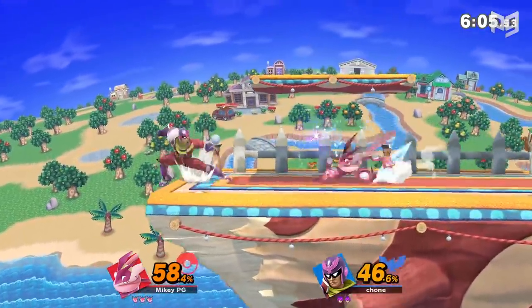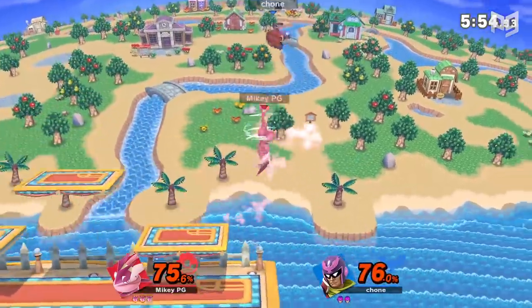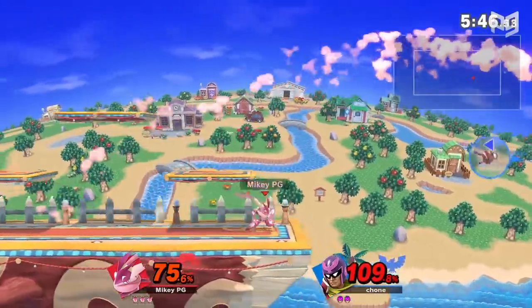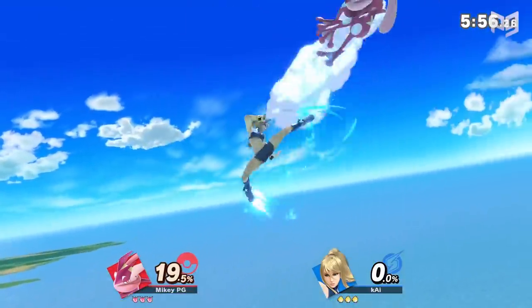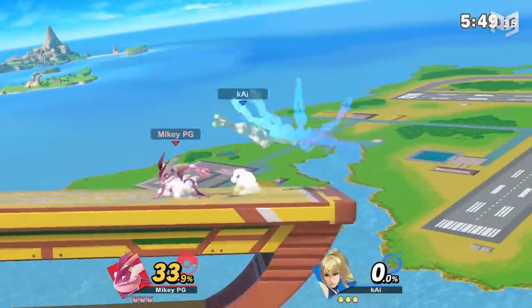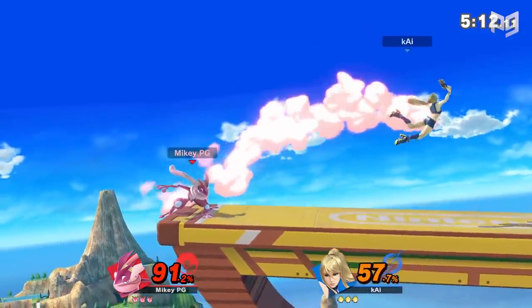Fifth tip: stage control. The safest place to be in Smash is center stage, because you're furthest from the blast zones — plenty of moves kill much earlier by the ledge than at center stage. In disadvantage, your goal should be to safely regain stage control and make it back to center without getting hit. When you're at center stage you have tons of movement options and it's harder for your opponent to kill you. Experienced opponents will try to keep you from center, so sometimes you have to go to the ledge — it's dangerous long term but gives you invincibility options in the short term.